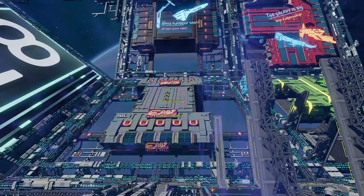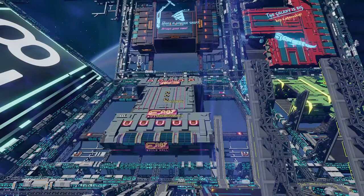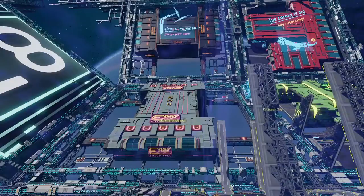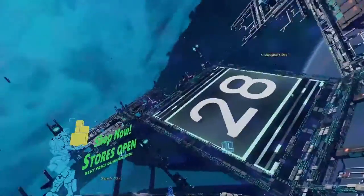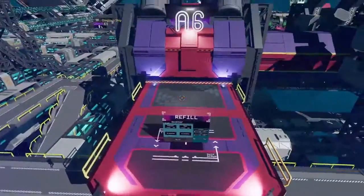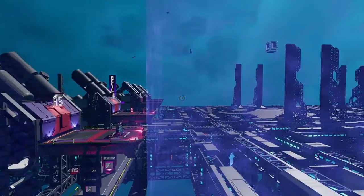Hey everybody, it's Captain Adonis. In another short video today, we're going to show you how to refuel the propellant in your ship while you're at an Origin Station. There's the marker - there is the marketplace. So Easy Build marketplace, and right here is the refueling station, one of the refueling stations.